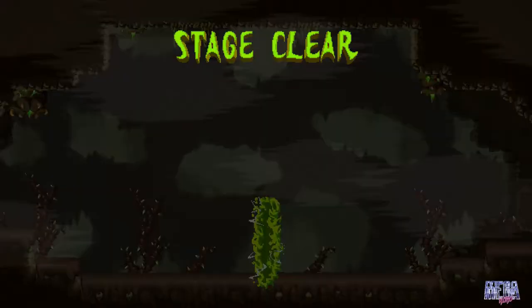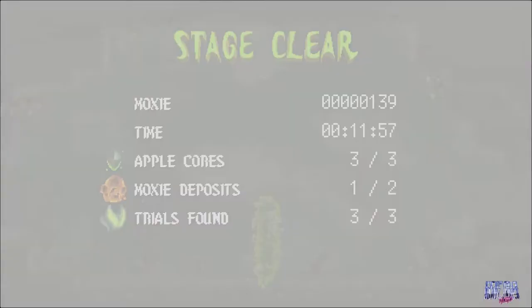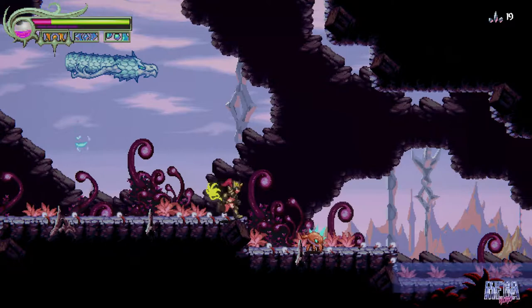In this stage you should find three apple cores, two moxie deposits, and three trials. The first moxie deposit is in plain view, you can't miss it. The first trial is right after that moxie deposit — use this to sling yourself up and just go right above the hidden ceiling.